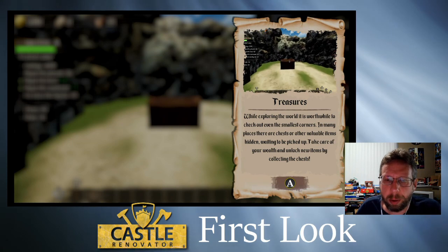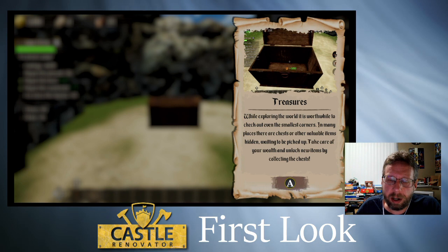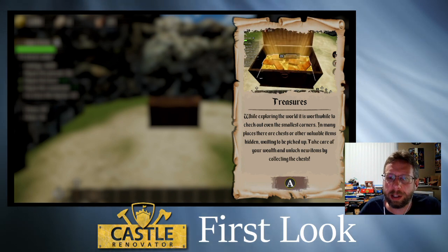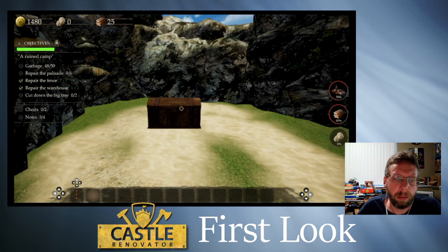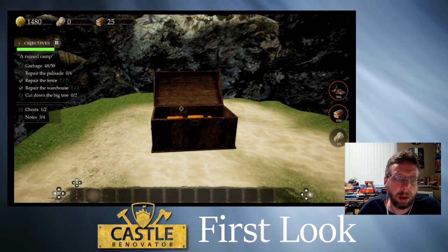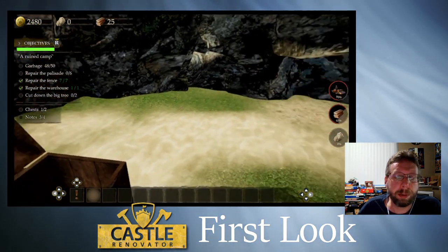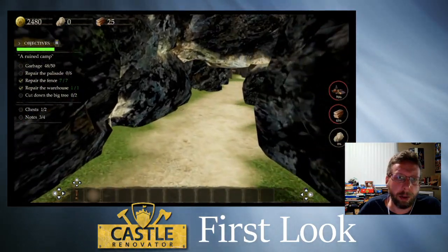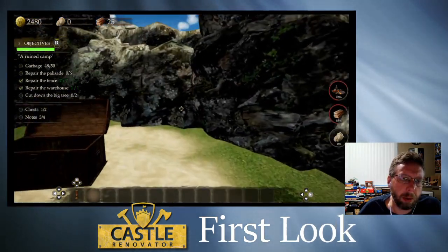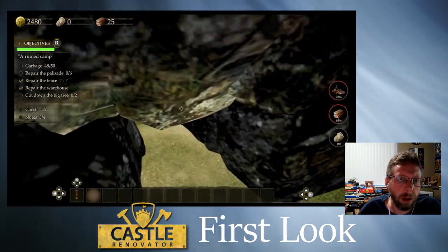There's one of the treasures! While exploring the world it is worthwhile to check out even the smallest corners — in many places there are chests or other valuable items hidden. Unlock new items by collecting the chests. What's in this one? Lots of money! Hope these people weren't keeping this a secret and I just took away their life savings or anything.